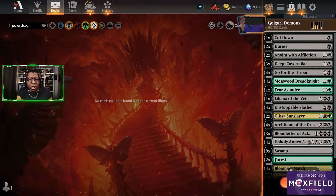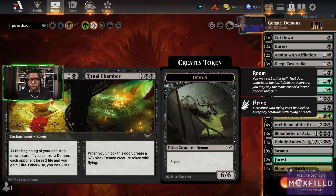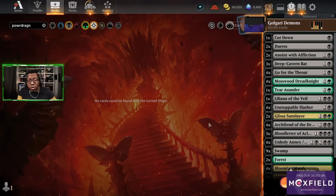So you play these on back-to-back turns. We have Unholy Annex, which at the end of the turn lets you draw a card — if you have a Demon, your opponent loses two life and you gain two life; if not, you just lose two life when you draw the card. There's also a Ritual Chamber where worst case scenario you just unlock it and get a 6/6 Demon. The thing I'll note is this list doesn't have Aklazads or Shieldred — we'll find out if we want those or if the Demons are the better way to go.